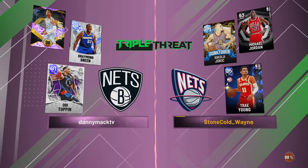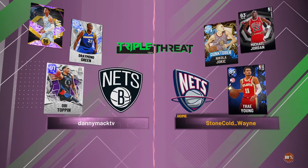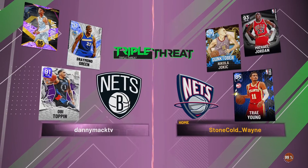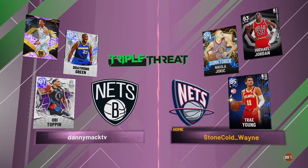Definitely leave a like as well. Let's see who we get matched up against for our debut with Mr. Toppin — going up against Sapphire Trey Young, Free Agent Michael Jordan, and Diamond Nikola Jokic.